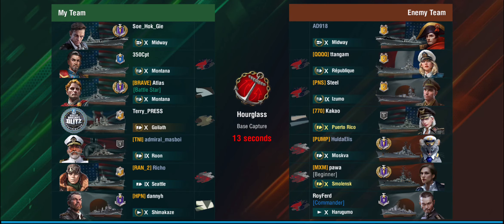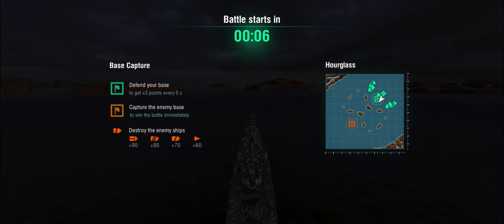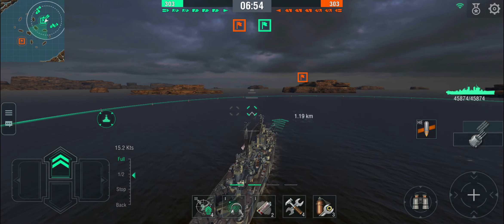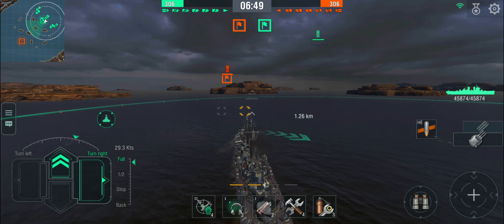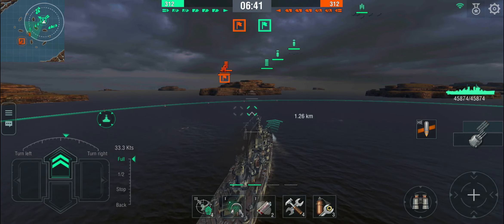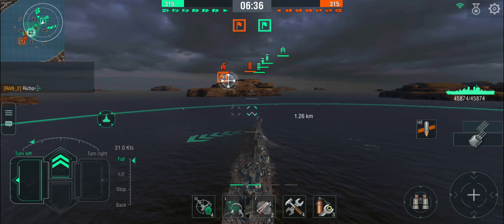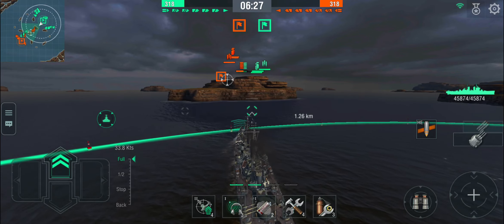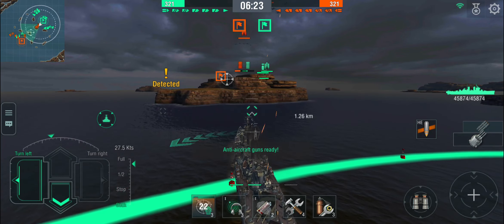In our first battle, tier 10, with only one destroyer on the enemy team — the Harugumo — and it's a carrier battle on Hourglass. You're not the ship to chase destroyers with this rate of fire. Playing defensively, I'm heading straight toward that island to get underneath the initial carrier drop. With AA defense active I have a reasonable amount of AA, so let's get that up and start shooting at the airplanes.